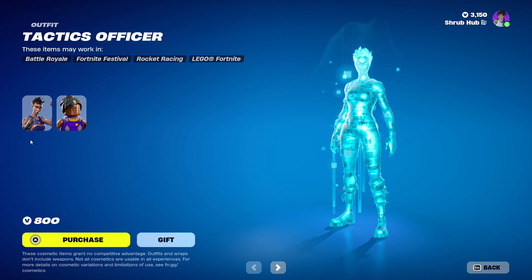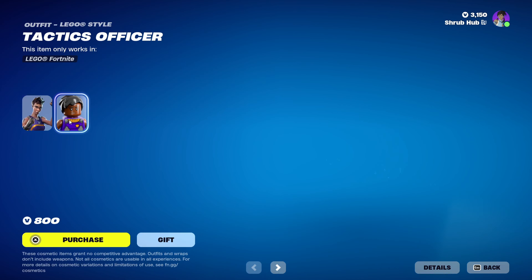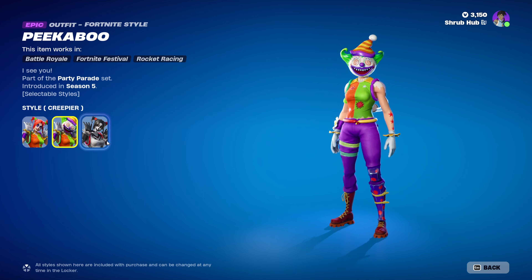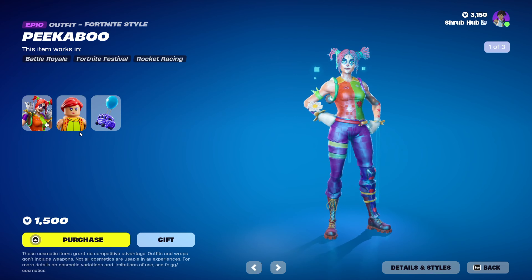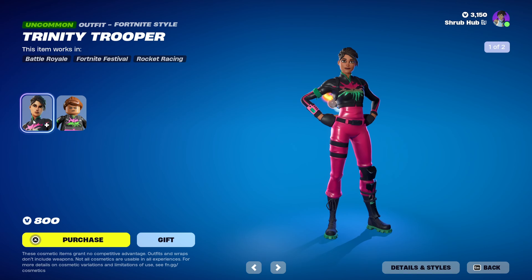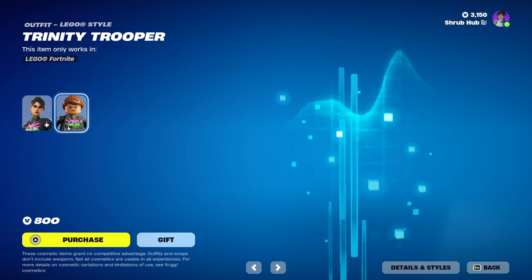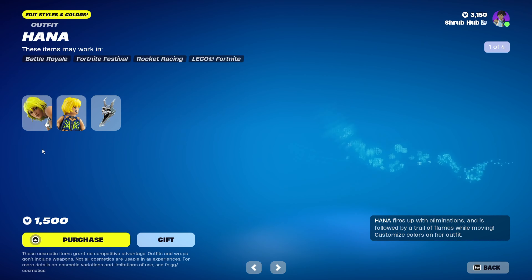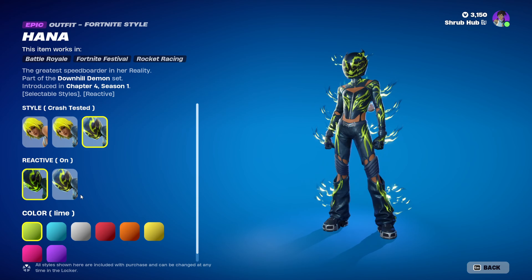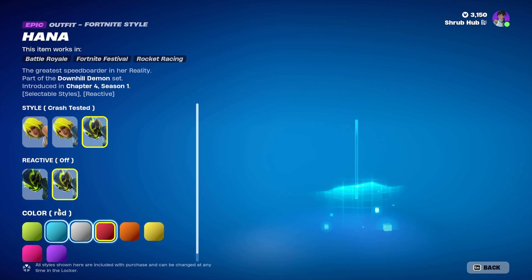Then we have Tatis Officer here from season 2 — this is her letter style. Then we have Peter Boo here from season 5 — she has the Creepier and Sneaky Peaky edit styles, this is her letter style, and she comes with the Battle of Balloon battling. Then we have Trinity Trooper here from chapter 2, season 6 — she comes with the Orange edit style, and this is her letter style. Then we have Hannah here from chapter 4, season 1 — she has the Racing Suit and Trash Test edit styles, and you can also turn off the flames and customise the colour of her suit.